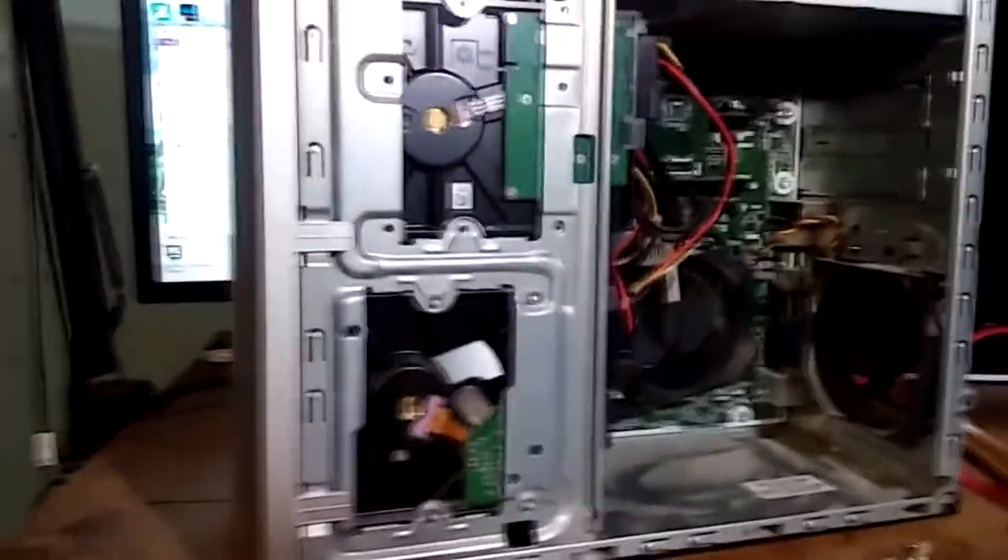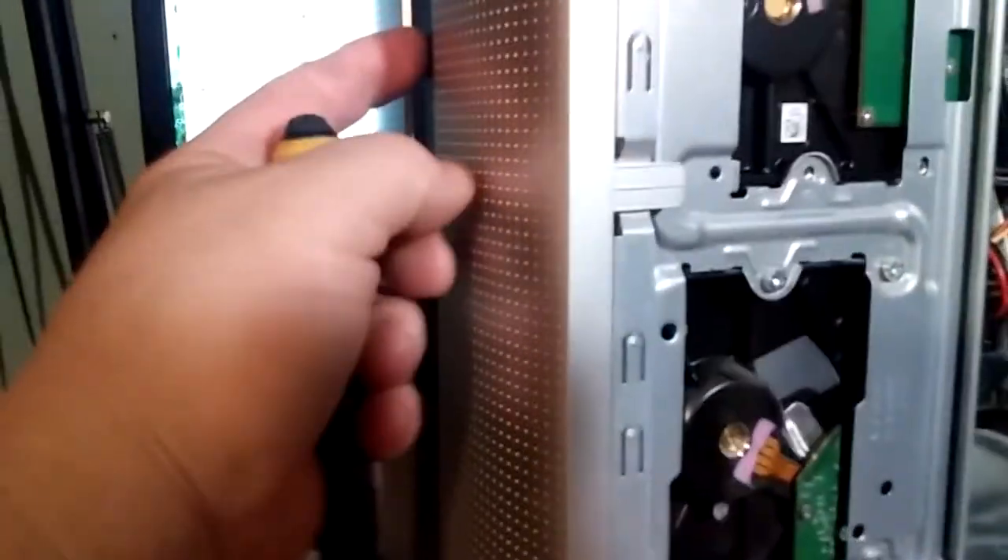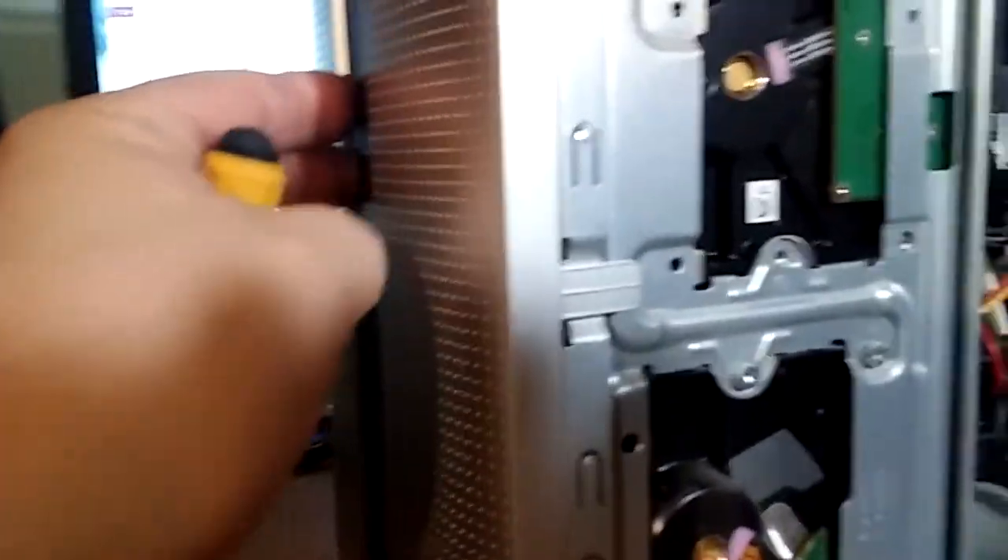This is basically a help video asking for help — please help. If anybody knows anything: the CD ejects fine, it'll come out and everything, it'll go back in. You can hear the sound — it tries to take off, it winds up and reads it, but then it just stops and won't recognize the CD at all. I tried other CDs and it's not working.